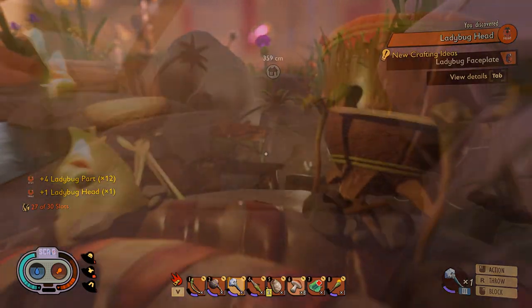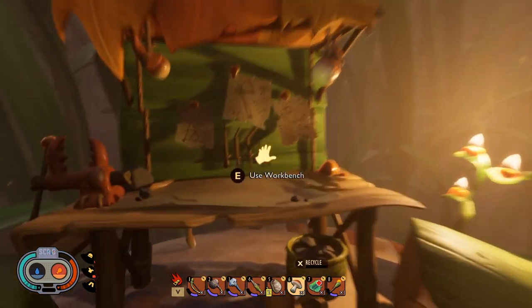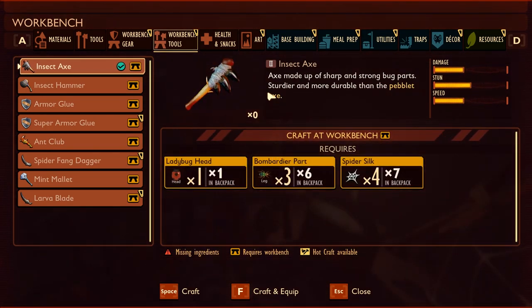Let's go back to your base, to your workbench. Click on workbench tools, click on insect hammer. We've got all the ingredients. And craft.